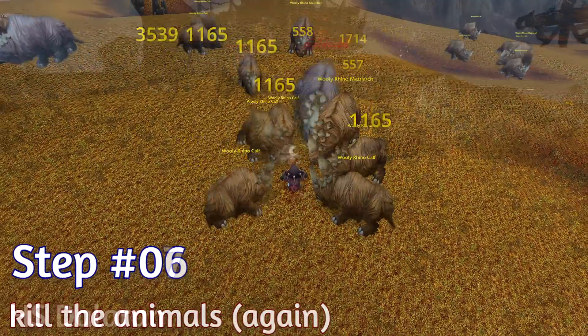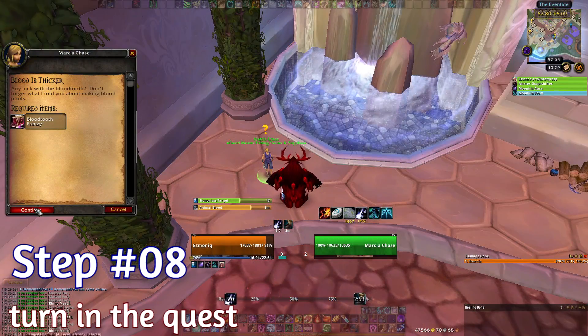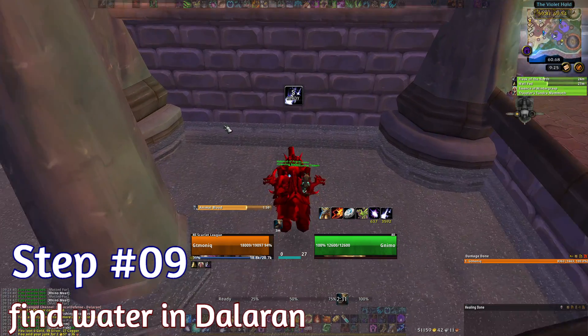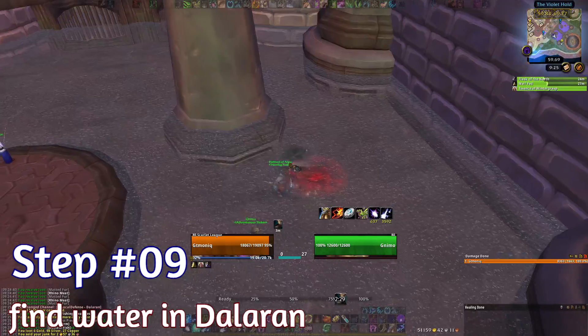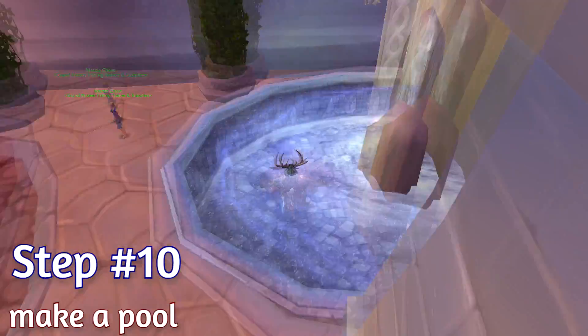Kill the animals again. Hearthstone to Dalaran. Turn in the quest. Go in front of the Violet Hold where the daily dungeons and NPCs are located, or even easier, get the water directly into the fountain next to the fishing daily quest giver. Jump into the water to make a blood pool there.